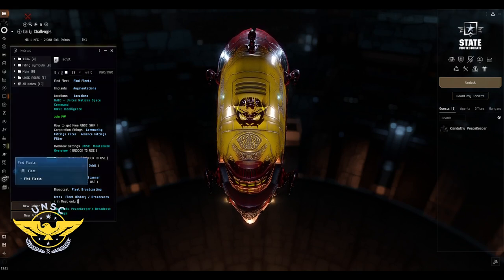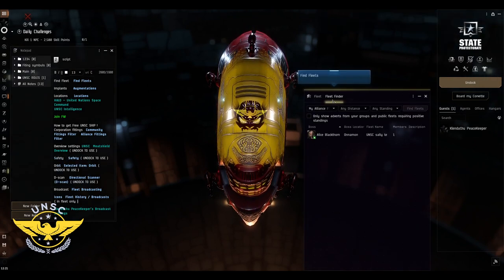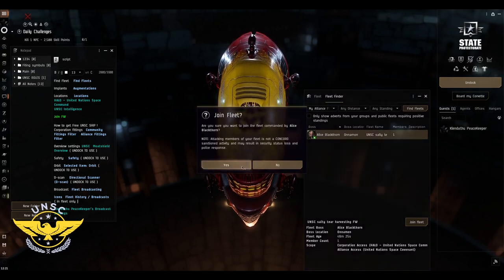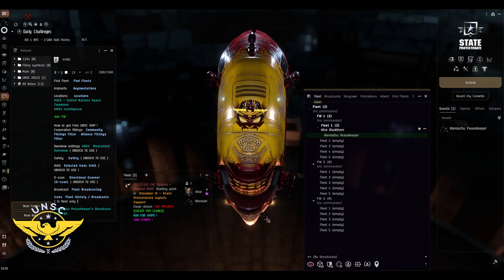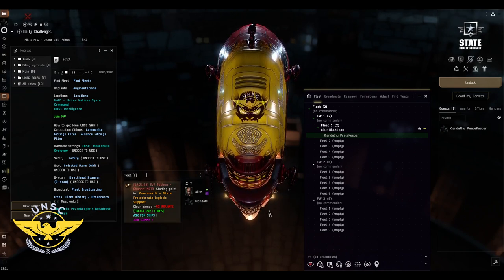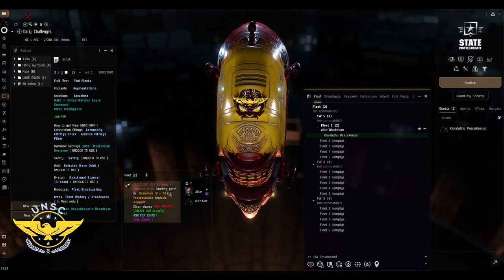First, we're going to cover how to find the fleet. Just click on the Fleet Finder. Here is the fleet — click 'Adjoin Fleet.' We're trying to run as many fleets as possible, all the time. When you join the fleet, look at the MOTD — the Message of the Day.